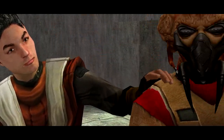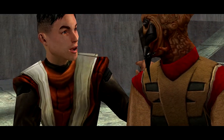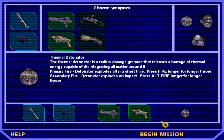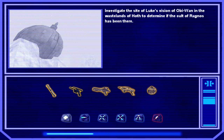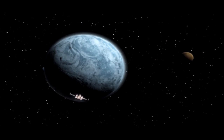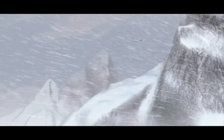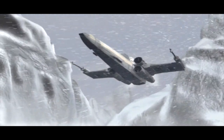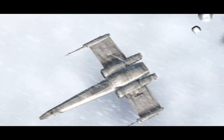Essentially the way this works is between each set of missions we get one set story mission that's sort of a bigger story mission. This one we are obviously going to Hoth - sort of an important place in the Star Wars lore you might be aware of. Many would argue that Empire Strikes Back is the best of all the movies, and I wouldn't necessarily disagree. There are a couple elements of Hoth we get to explore that you might be kind of excited about.